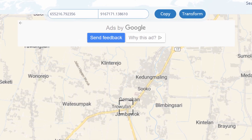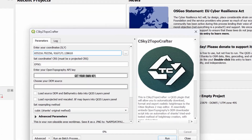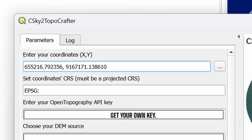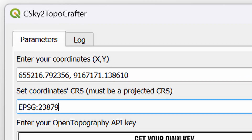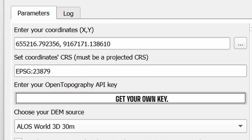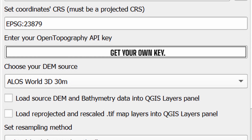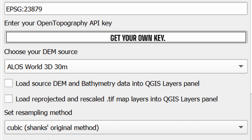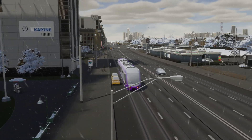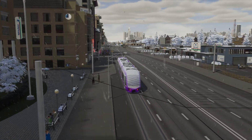Now back to QGIS. Click to open Topocrafter and paste those coordinates into the top box. The comma to separate them won't be included from the website, so be sure to also enter a comma between the two pasted coordinates — otherwise it won't work. Next, enter that EPSG code; for me it's 23879. Now your API key from earlier — get your own code, you don't get to see mine, it's secret. Enter that. Next, choose your DEM source; personally I prefer Alos World 3D 30 meter, but you should play around with this to see what you prefer. Ignore the two check boxes below — they're buggy — and ignore the advanced parameters for now.